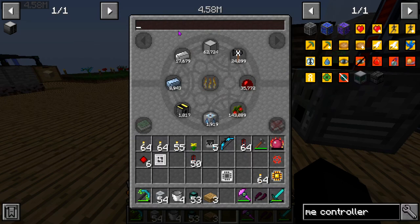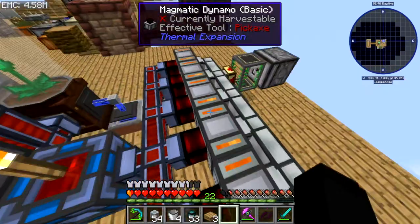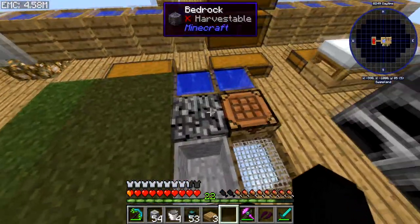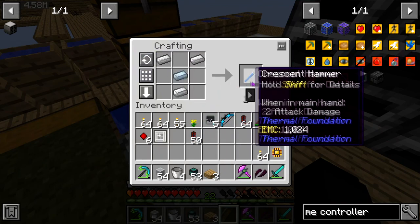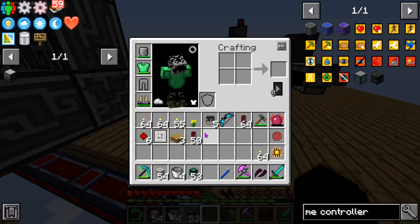It doesn't seem like we're generating enough power. Each one of these Magmatic Dynamos is producing a whopping 40 RF per tick. We could also upgrade them — each dynamo can do up to 600 RF per tick, but I'm not sure if that's the Magmatic one specifically.